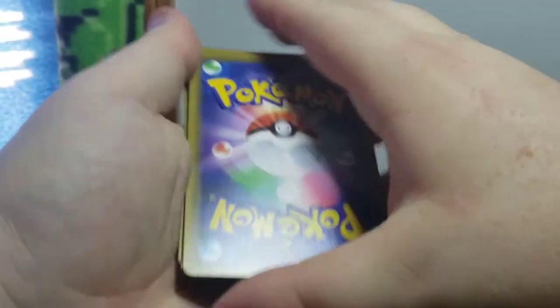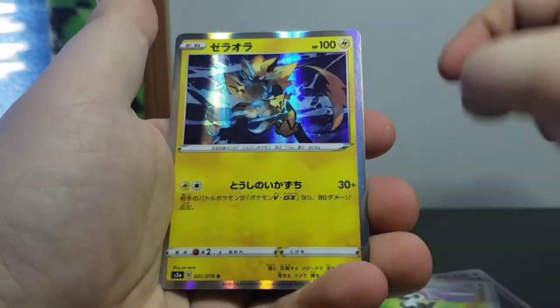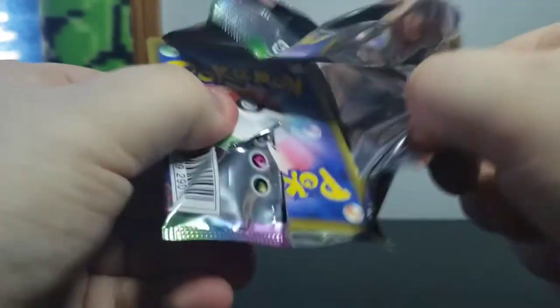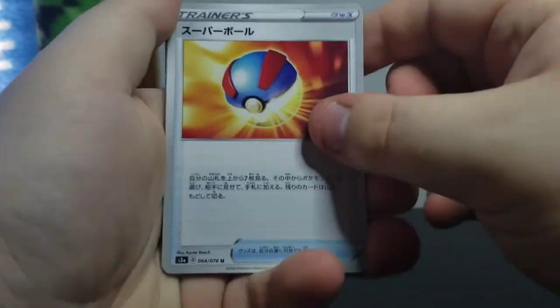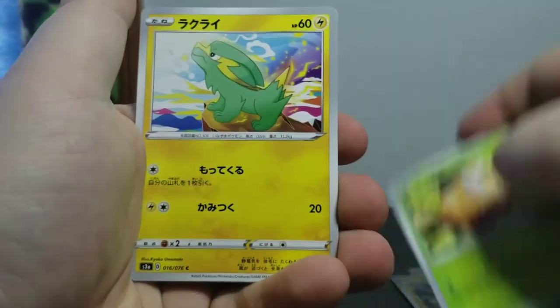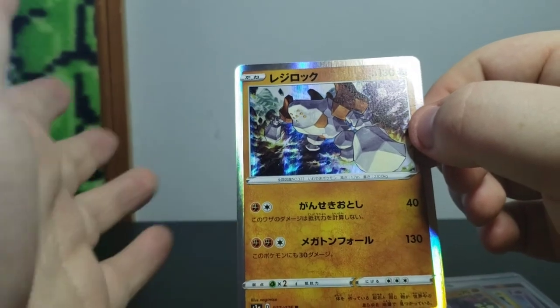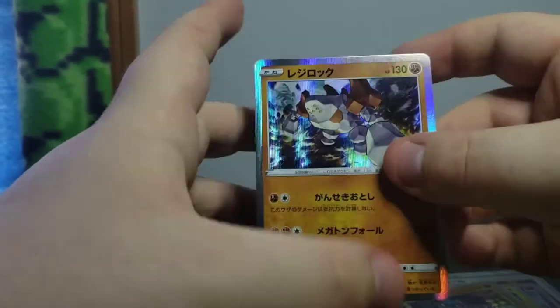Next pack. Opal, Bayonet, Galvantula, Beldum, Kakuna, Pickypeck, and another double of Zorora. I'm not complaining - these cards look great. Next pack. We've got a Grapebowl, Clefable, Galvantula, Weedle, Electrike, Riolu, and Regirock. I'll be honest, I don't like the design too much of Regirock - I love Regice, he's my favorite Regi. Even though there's a new Dragon-type Regi coming out, I'm not going to say no to this because this art looks simply amazing.